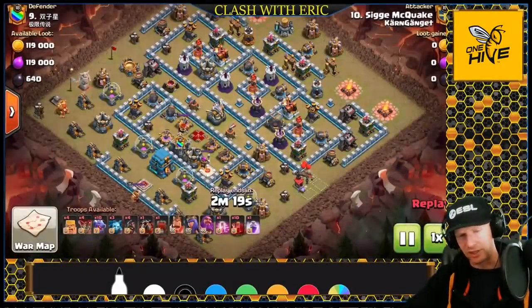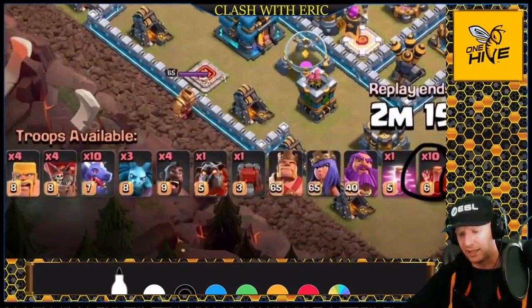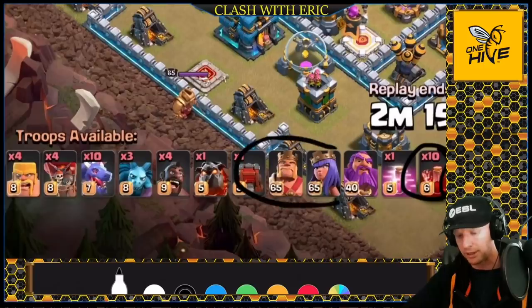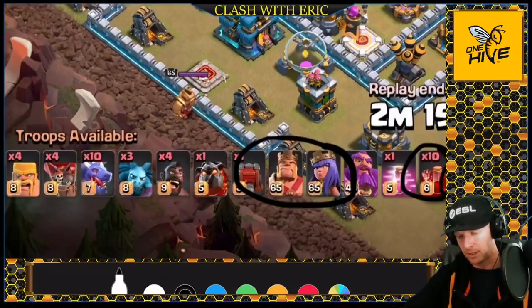Here's the base the guys over at Psycho Gaming took out for the clan war league — thanks for sharing. Look at this army composition: we have 10 skeleton spells with a rage as the first phase, heroes with the wall wrecker as the second phase, and then dragons with a lava hound, a couple balloons, and a few support hogs as the third phase.